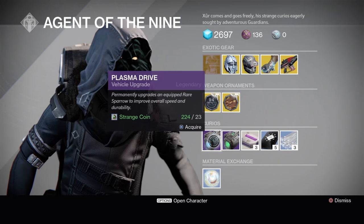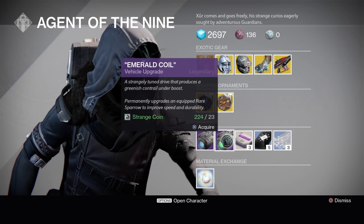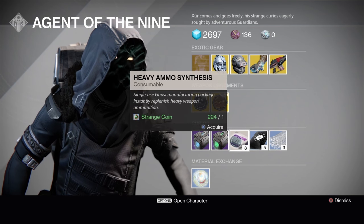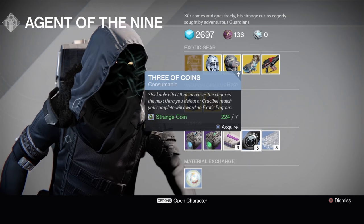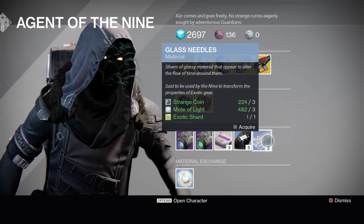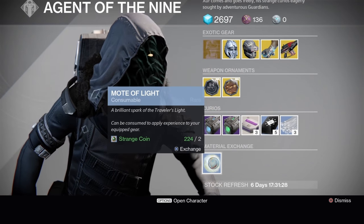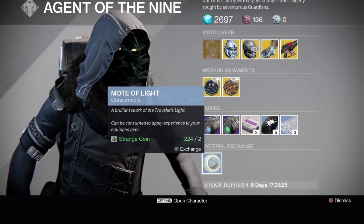Curios this week: we have the Plasma Drive or the Emerald Coil vehicle upgrades, which will turn your Rare Sparrow into Legendary. We have Heavy Ammo Synthesis — three for one Strange Coin. Three of Coins — five for seven Strange Coins. Glass Needles — three for three Strange Coins, three Motes of Light, and an Exotic Shard. And the Material Exchange — a Mote of Light for every two Strange Coins you trade in.